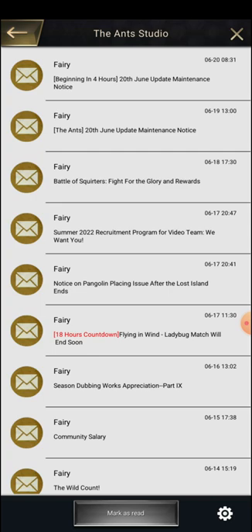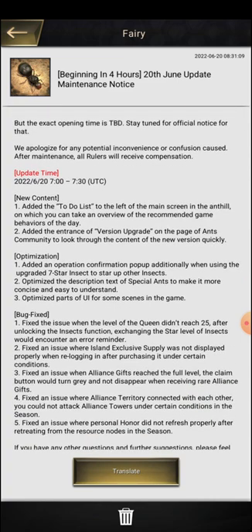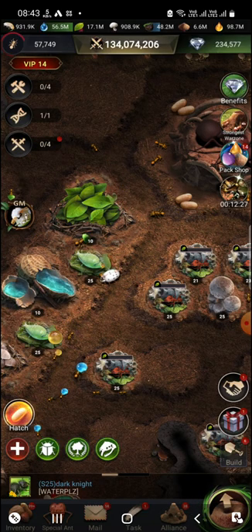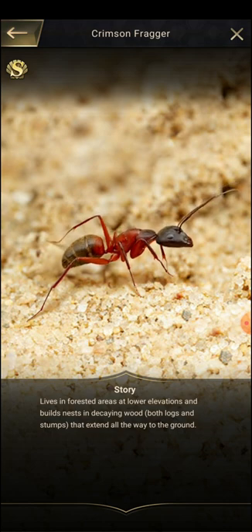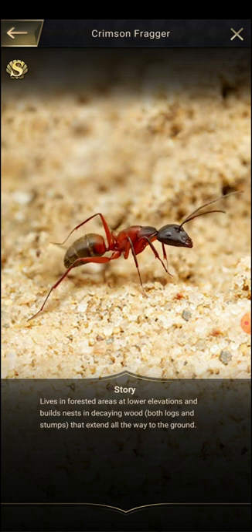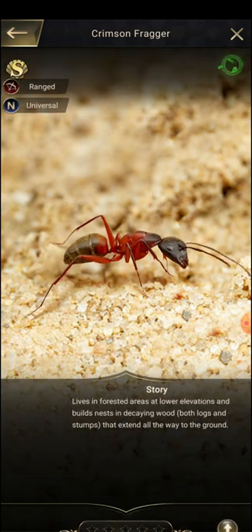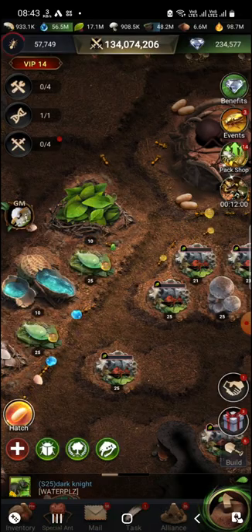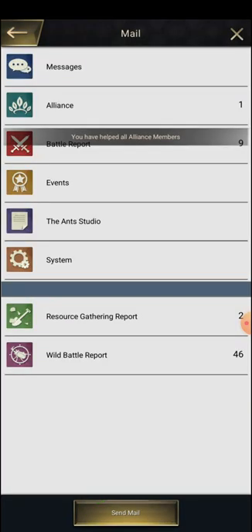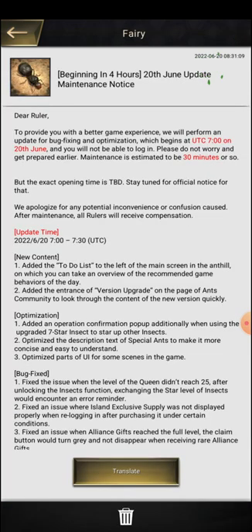The other thing they mention in the 20th June maintenance is optimizing the description text of special ants to make it more concise and easy to understand. If you click on any ant there is a book option, and inside there is a story section. I think they are talking about that description — not the skill description — but mostly the story section, since they specifically said description and not skill description. Some UI parts have also been optimized.